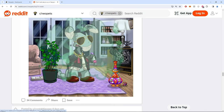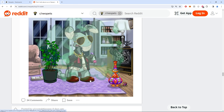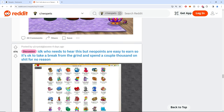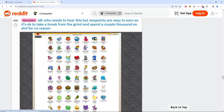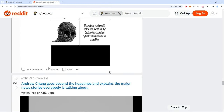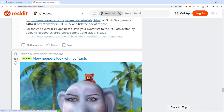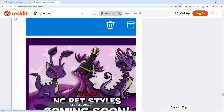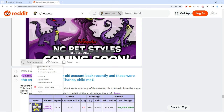Someone has like a fake hookah or some kind of pipe. I agree that pets walking on feet and not their tails is kind of whatever. 'I don't know who needs to hear this but neopoints are easy to earn — take a break from the grind.' Someone says they gamble. Don't forget the Sloth! NC art styles coming — it's happening, nobody panic.